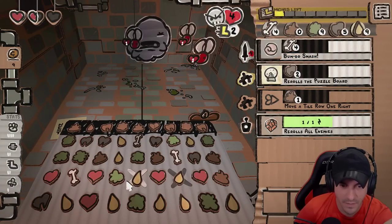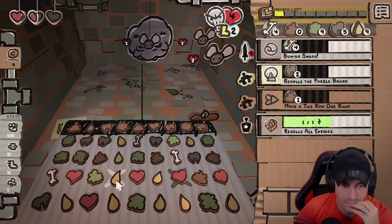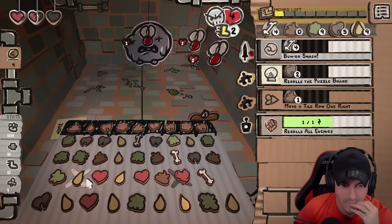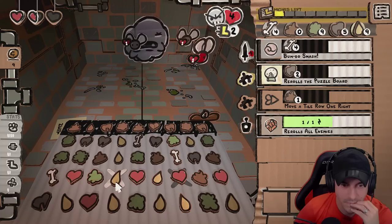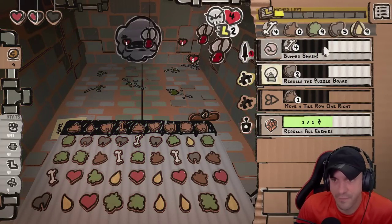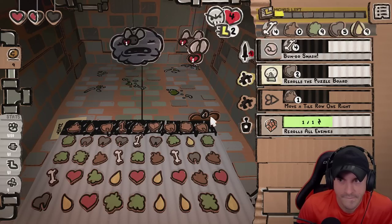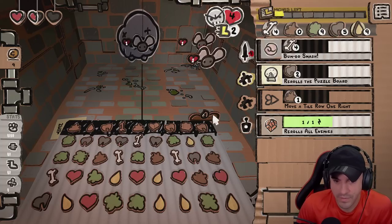We're going to get a free icy. That's basically a free move. Now I think we reroll — yellow down? Never mind, we do not reroll. Thank you.